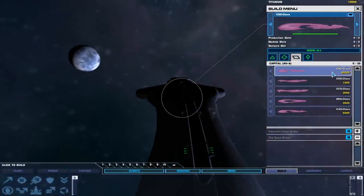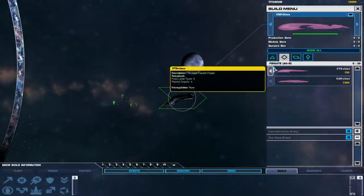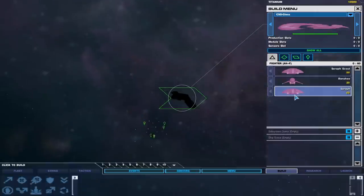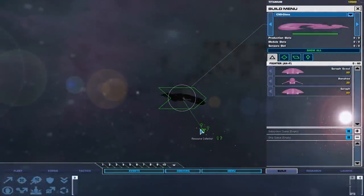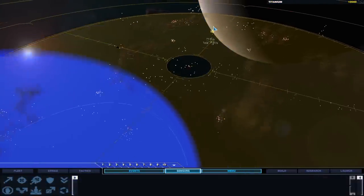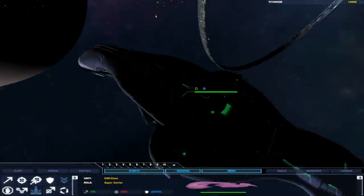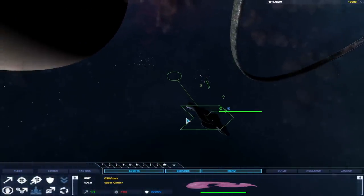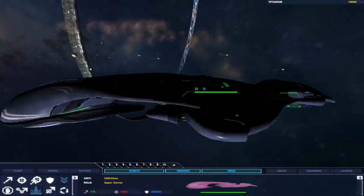That's a lot of cash. So we have some CSO class capital ships, and then CRS, CCS, DDS, CAS. We have some frigates over here — not a lot of units, but we do have the core units available. Where would the bad guys be? I suppose right here. This is the supercarrier, the CSO class. We'll just move this guy along — he does have a ton of damage available to him.